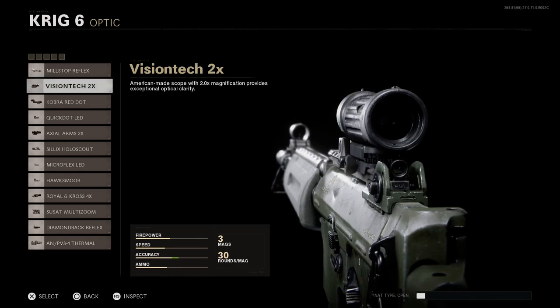For the optic we're going to go with the Visiontech 2x. This is personal preference, trying to go somewhat similar to an Aimpoint optic, which we don't really have here in the Cold War weapon. The Visiontech or the Elkan is going to be the closest thing, but the Elkan does look fitted on this weapon as well. This gives you 2x magnification, so go ahead and select that.